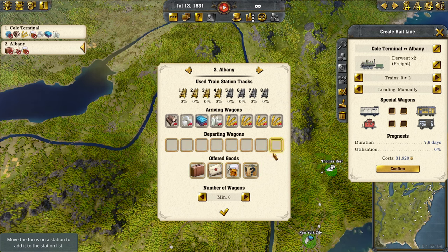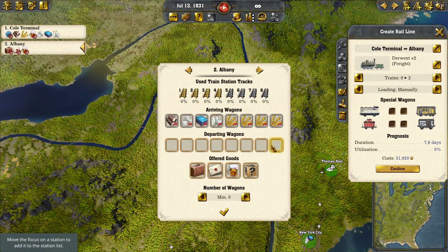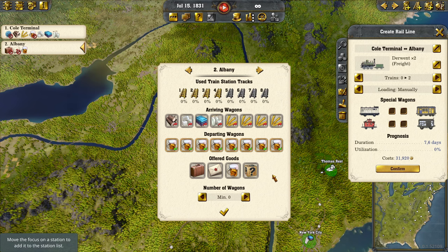Of course we don't want it to go back empty — we want it to take beer. Again, it doesn't wait for 8 units of beer; it will take 1, 2, 3, as many as are available and as many as are required by the other lines to distribute.